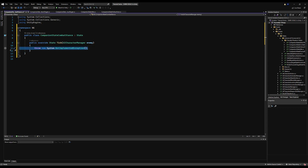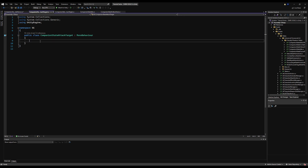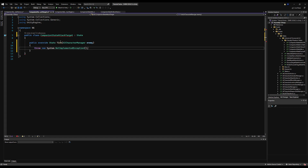I'm going to copy that and go through every one and paste it in. Make sure they all derive from State — I forgot to do it on my attack target state. Paste this in here, get rid of this, paste this in here, get rid of this, paste this in here. Okay, now let's start laying down some logic.